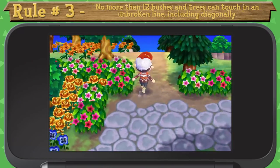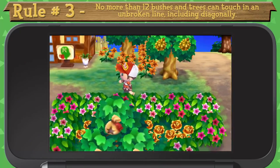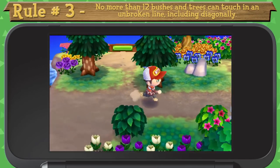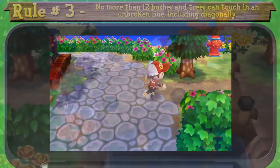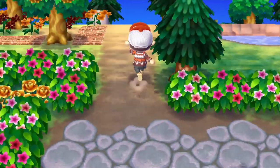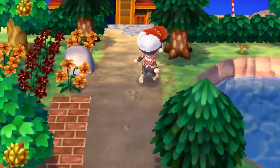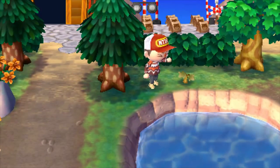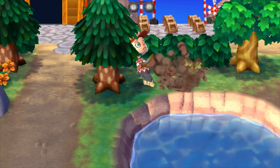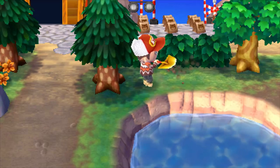Rule number three: no more than 12 bushes and trees can touch in an unbroken line, including diagonally. Any sapling planted that will result in the chain becoming 13 plants or longer will die. So those are the three basic rules, and if you follow these, 95% of the saplings that you plant will grow. However, there are an additional three — what I like to call area rules — that apply, and if you find you have a dead sapling, then you've broken one of these.